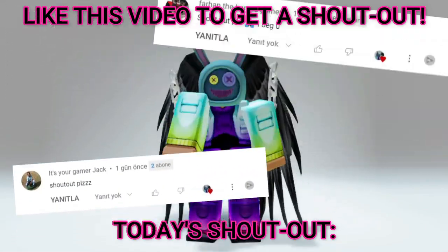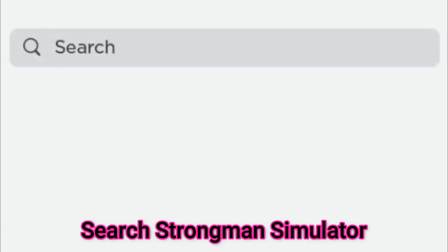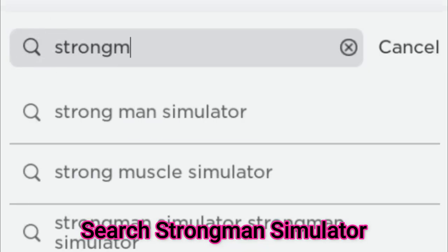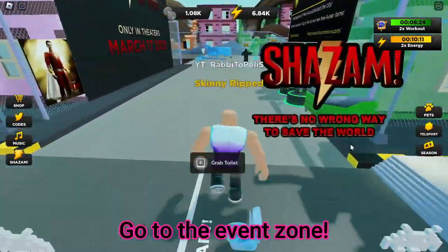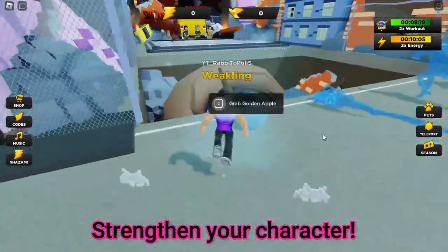Search 'Strongman Sim', then enter this game. Go to the event zone and strengthen your character.